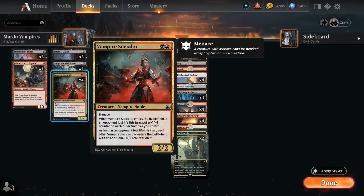Vampire Socialite is a two mana 2/2 with Menace. When it enters the battlefield, if an opponent lost life this turn, we can put a +1/+1 counter on each other Vampire we control. And as long as an opponent lost life this turn, each other Vampire we control enters the battlefield with an additional +1/+1 counter on it, so it's a fine play on turn two that will provide quite a few additional plus one counters.